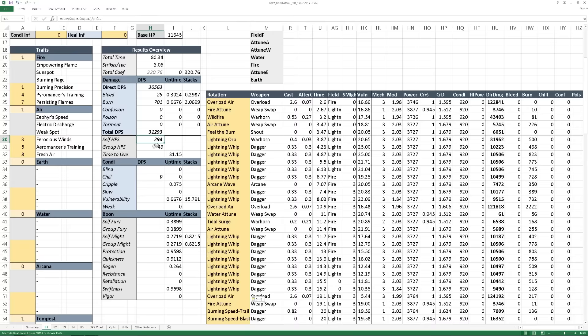Then you have healing per second and group healing per second — a lot of these numbers also show up on the summary page, as well as your time to live. You also have a block for your uptime of other conditions as well as damage or stacks when appropriate, and uptime and stacks for other boons as well.